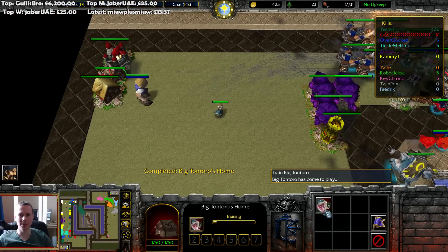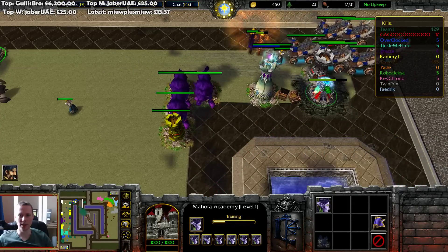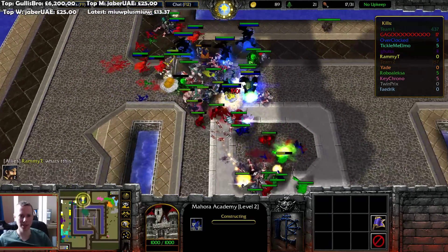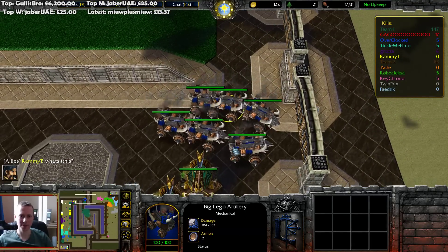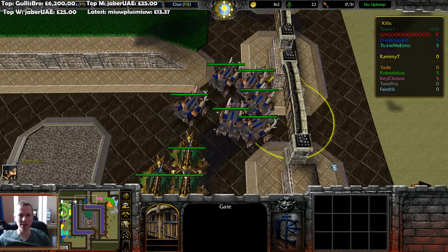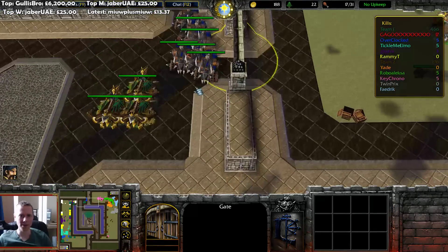Upgrade complete — so we've got that. I believe 400 gold for that. Just go all the way back and go straight for that. I don't think you can actually manually attack the gates — otherwise Overclock probably would have done it. He's just faffing about.